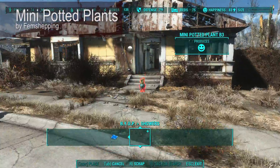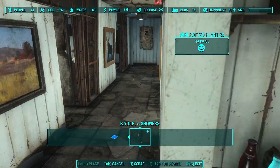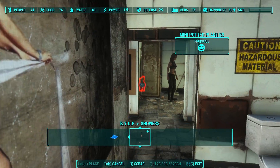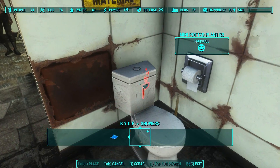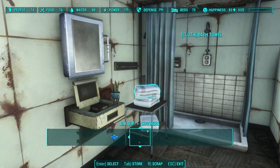Next on the list is Mini Potted Plants by Fem Shepping. While not exclusively a bathroom decorations mod, I thought that these really tiny potted plants would work really well in bathrooms. They're cute, they're feng shui, they're kind of like bonsai plants, and I think they fit perfectly in bathrooms.